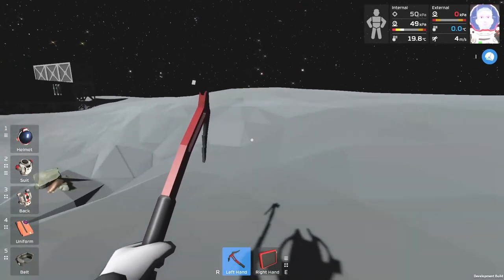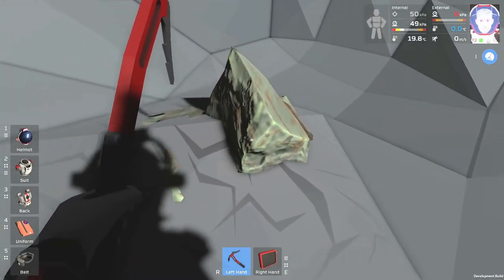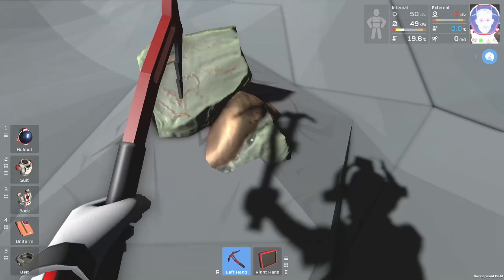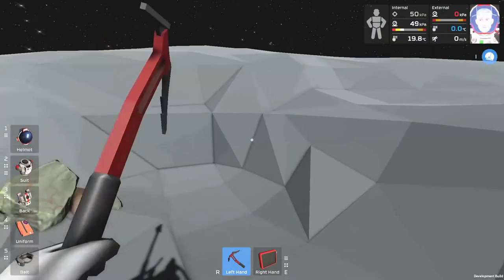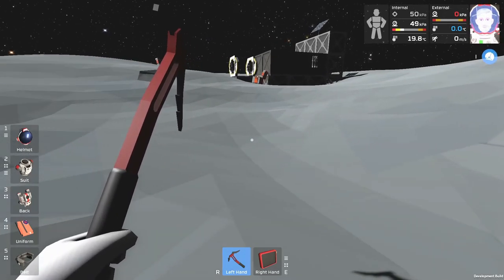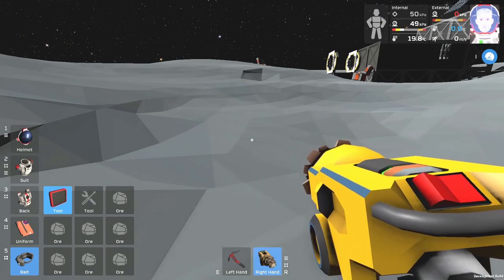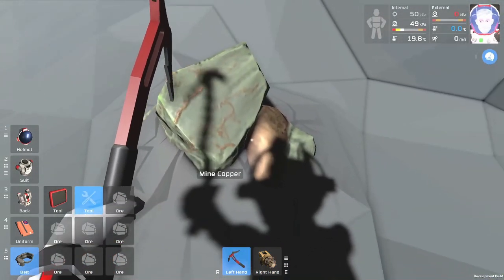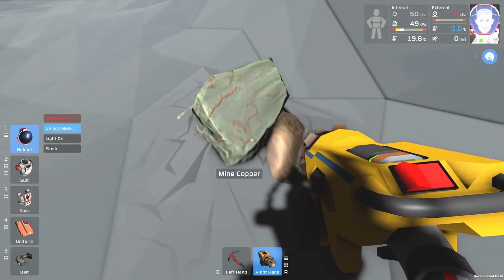We need to make some steel and stuff like that and I don't know how to do that. I thought I could get the resource with this tool. I have the mining belt — do I have to switch it out and then go back? Weird. With the mining tool equipped you can see what the resource is.